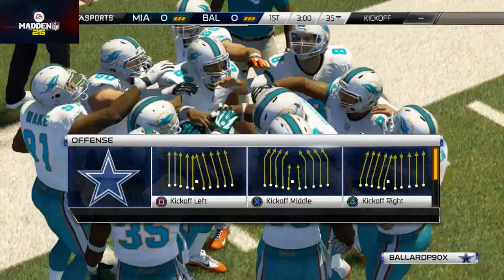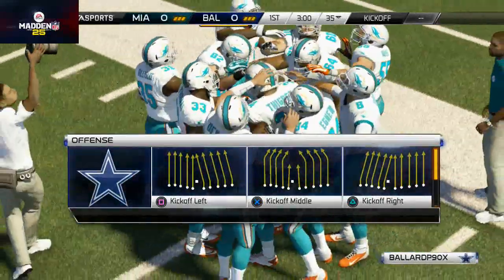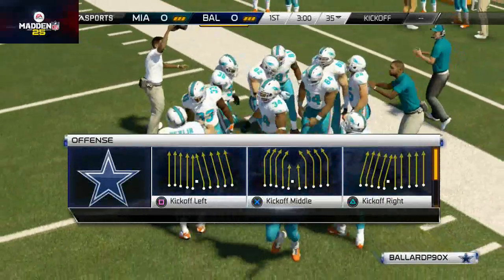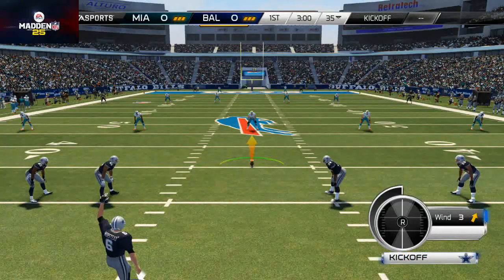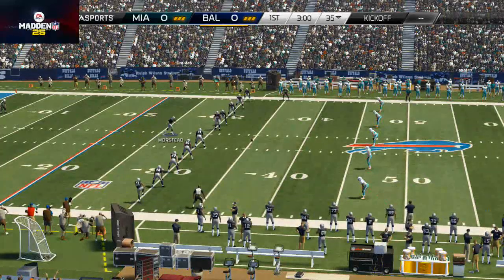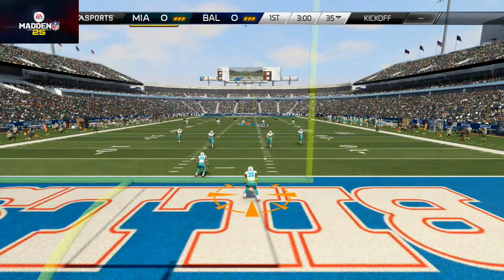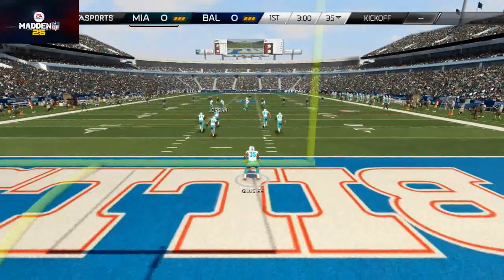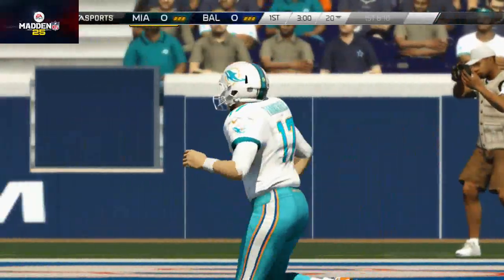Now that we're in game, you can see we decided to kick, and that's the first thing I wanted to hit on. I find the quickest way to get through these games is to kick off instead of receive. If you win the coin toss you can select to kick, and if the computer wins the toss they're always going to receive.